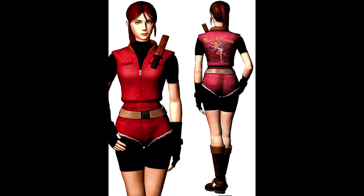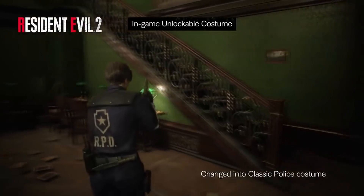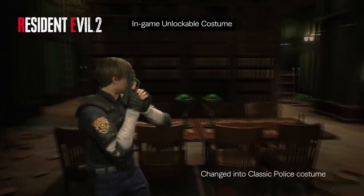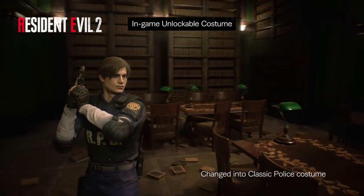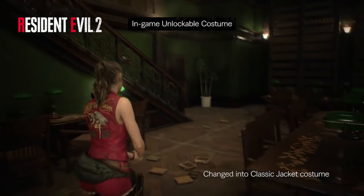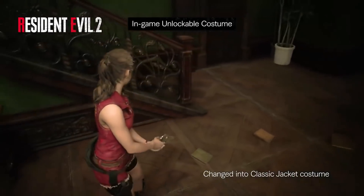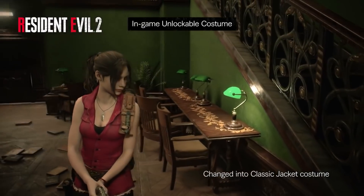Leon's costume is extremely, extremely close to the original design. He has the very, very bulky shoulder plates that almost looks like there's 5 inches of reinforced tungsten in them. However, they've gone and streamlined his costume to make it look more authentic and realistic, and this fits in with all of the comments and public statements that Capcom were making about how they want the costumes to feel more in line with a modern theme, and less cheesy and unrealistic.